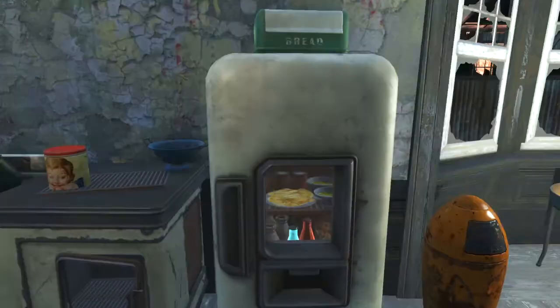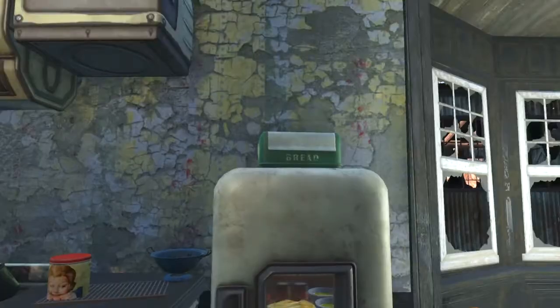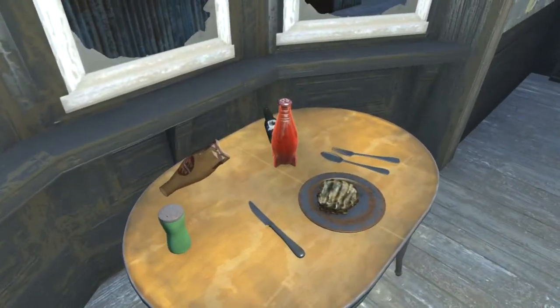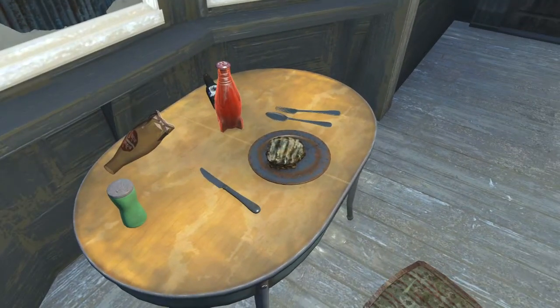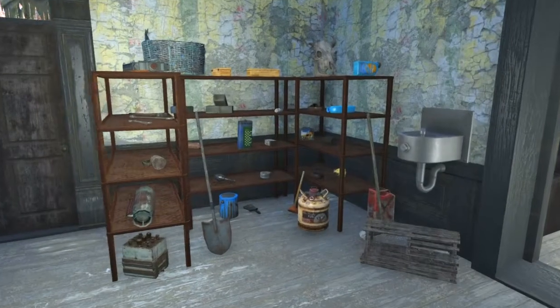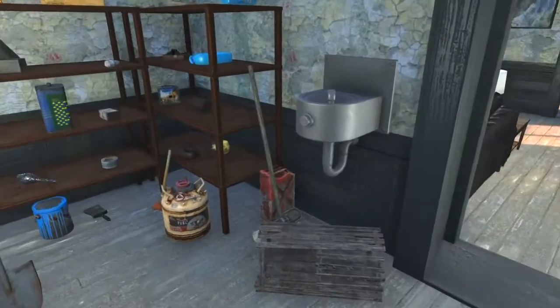I've got some radroach cooking in the oven, a colander, a nice fridge with a bunch of stuff in it, a bread box, and a trash can. For dinner tonight I've got a Nuka-Cola Cherry and a sweet roll, and some dirty dishes as well.